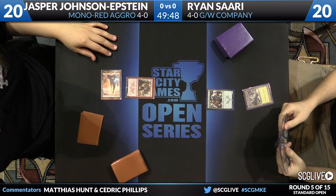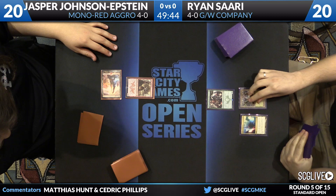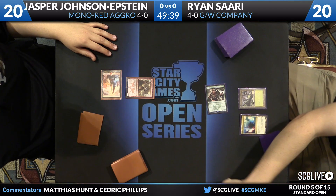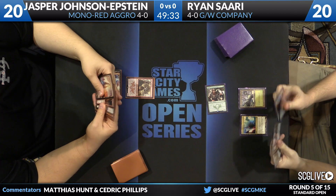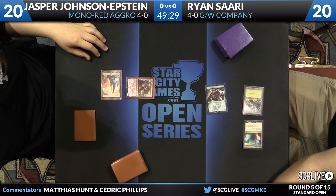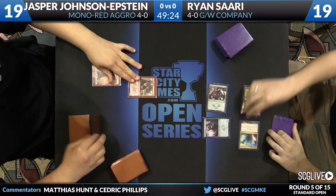Azurgo Bellstriker is where Jasper starts. Sari's got a Warden of the First Tree as we're underway here in round number five from Milwaukee. Mana Confluence in the two-color deck — we call that the Boswell Special. Full four of them as well. It's no surprise in those Green-White decks; they don't have great mana. Sari will take one after dealing one over to Jasper. And now here's a Den Protector face-up.